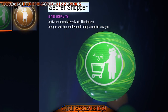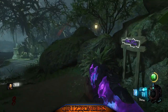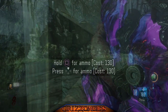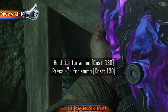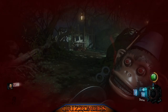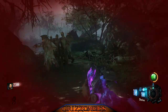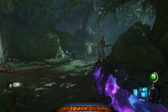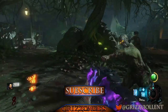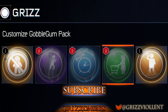Secret Shopper — this is the ultra rare mega and it's the new one. It activates immediately for 10 rounds and it allows you to buy ammo off any wall buy weapon. Something I noticed is the ammo does cost less. Use up on the d-pad and the square button, which will be X for Xbox users. You can't just go buy a weapon off the wall and expect to get ammo — I wish it would work that way but it doesn't. You need to go to the same weapon or push up on the d-pad. It was a little tricky and a little vague when I used it.